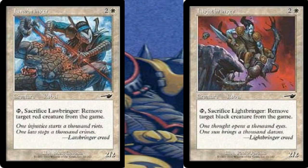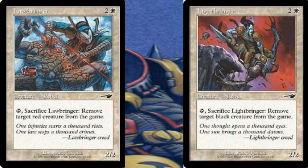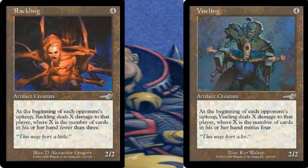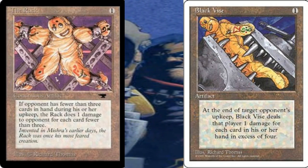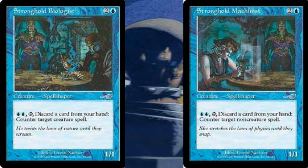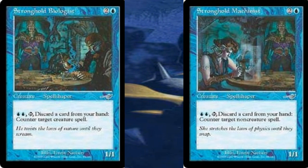There were 3 total pairs included in the set. The first being the 2/2 Core Rebels, such as Lawbringer and Lightbringer, which could be sacrificed to exile a red or black creature depending on which rebel it was. The next pair were Rackling and Viseling, which were 2/2 artifact creatures that dealt damage depending on the amount of cards an opponent had, echoing the old-school artifacts the Rack and Black Vise. The last pair were Spellshaper creatures such as Stronghold Biologists and Stronghold Machinists, which countered certain types of spells — Stronghold Biologists countered creature spells, while Stronghold Machinists countered non-creature spells.